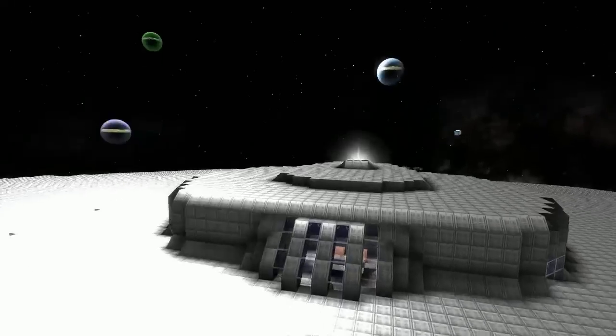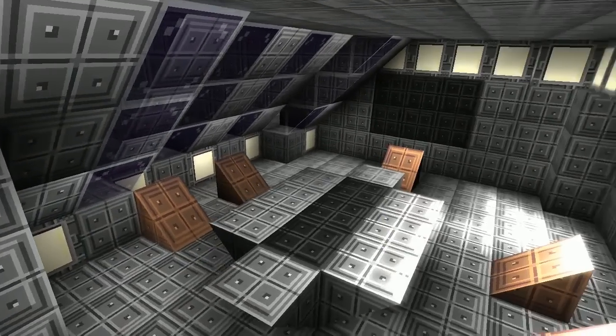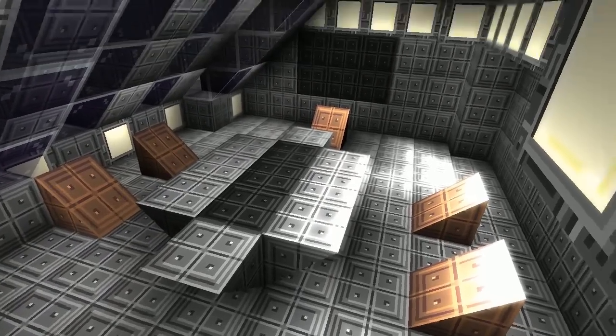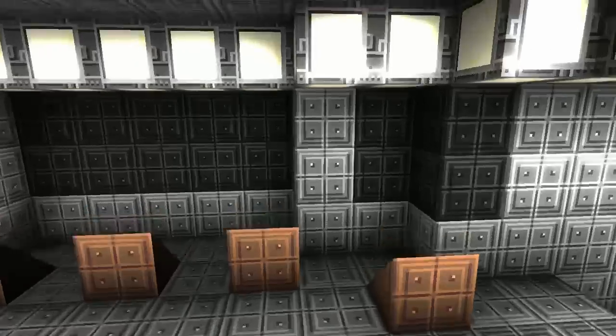There is a briefing room at the back as well. Everyone needs one of those — very nice. And the captain's ready room too. Is that on the other side? Same place as it is with the Enterprise D.